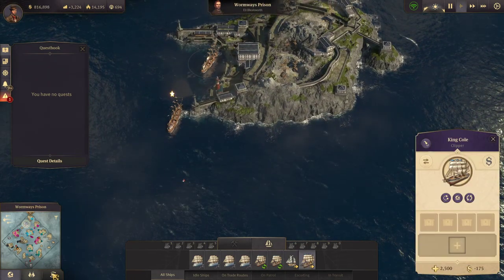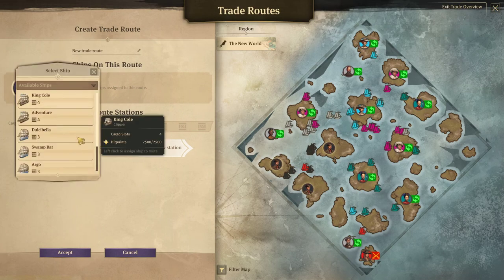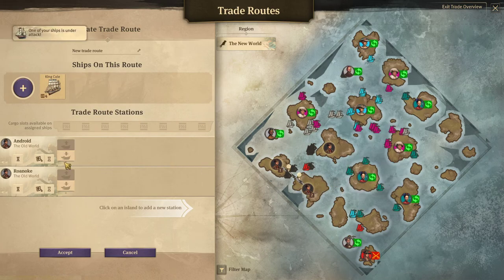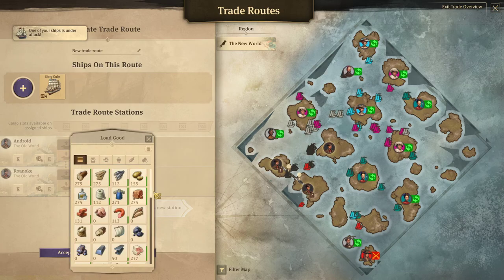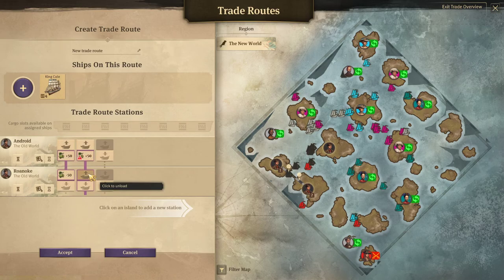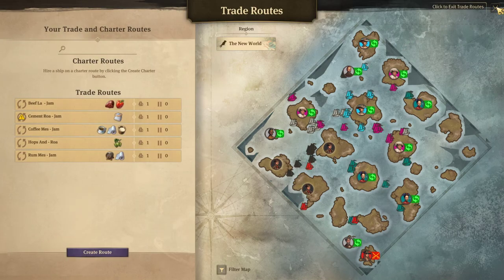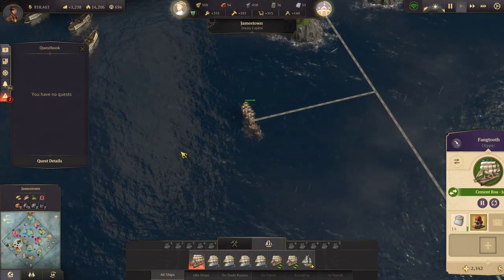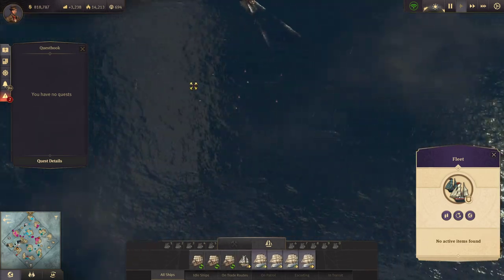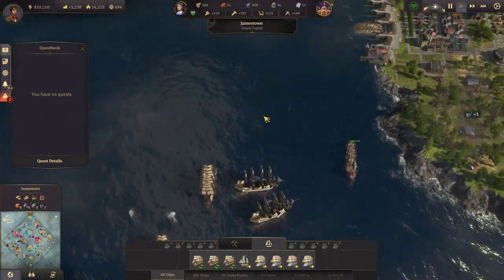Let's bring this clipper back and create a route between King Cole and Roanoke. I want to load hops and unload everything there. There's a ship under attack — my ships of the line will put anyone into place who's going after my stuff. My main trade route is right here in this middle area, so I'll just let my ships of the line sit there.